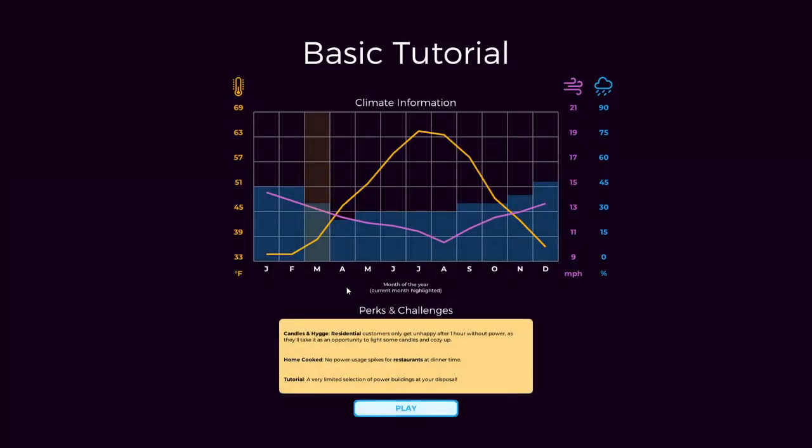Okay, so we have perks, challenges, and climate information. We have to deal with weather - probably heating, wind speed, which probably gives us power generation for wind turbines, and chance of rain or snow. Snow's pretty decent. I'm not sure what these two lines mean - maybe this is wind and then temperature. Customers will get unhappy after one hour without power. No home cooking, no parties, tough for restaurants at dinner time.